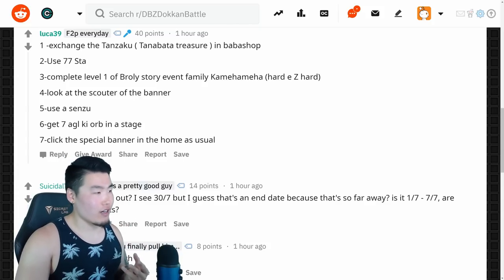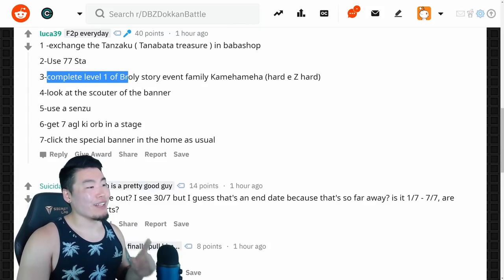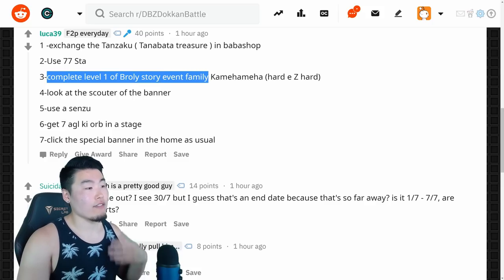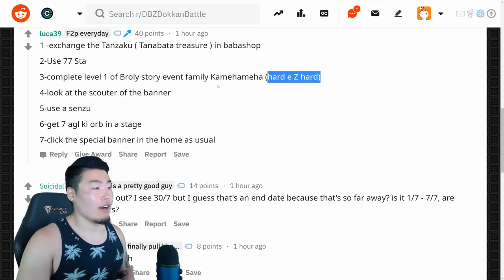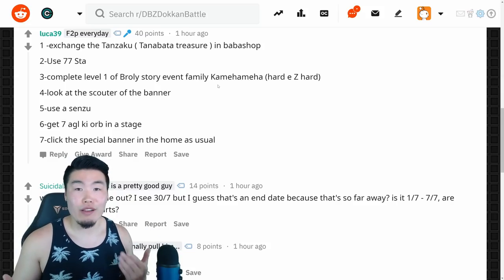Number 3 is for July 3rd, for the 3-star Dragon Ball. Complete level 1 of the Broly Story event, or the Family Kamehameha event on difficulty Z-Hard. Just do that and you'll get your 3rd Dragon Ball.